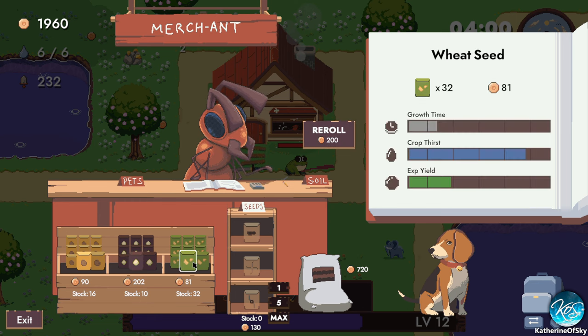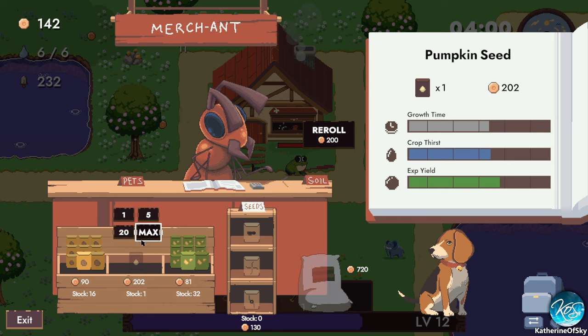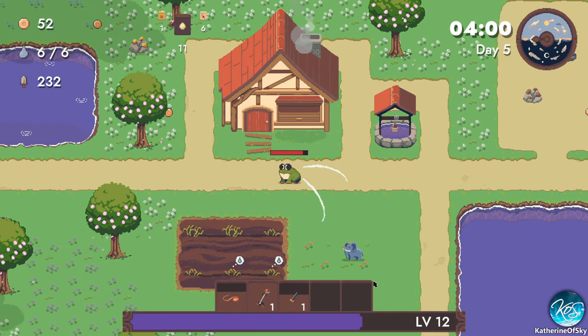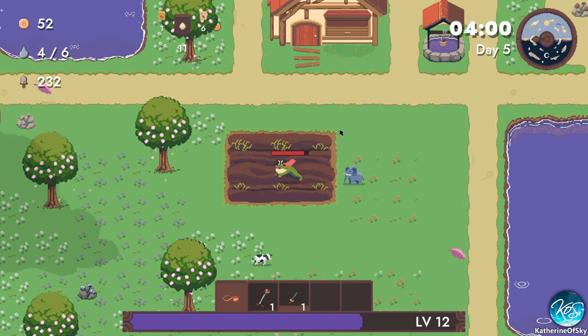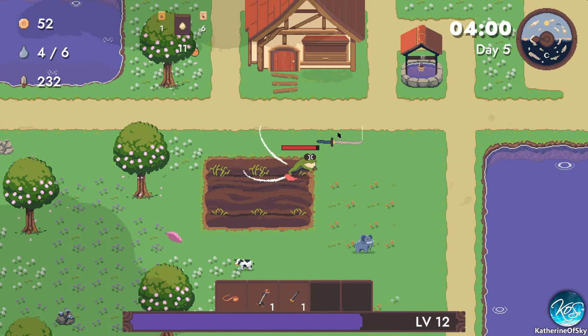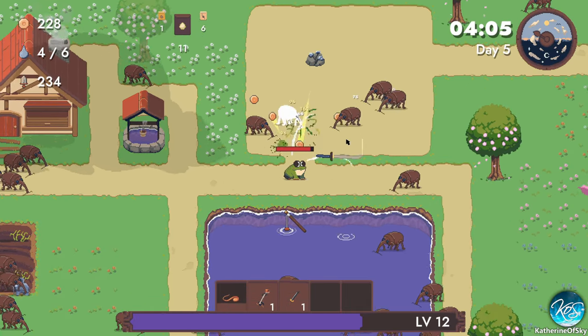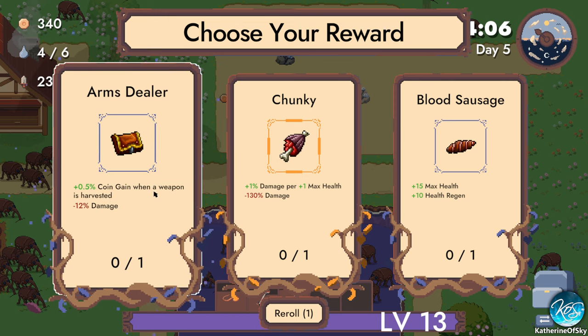We have one elephant and one cow so we need to plant seeds ourselves. We only have three weapons, so chances are good we're going to get more stuff. Let's go and see if we can fish and mine at the same time — we certainly can. Coin gain when a weapon is harvested — wow. Minus 12% damage — I'm going to use a reroll; I don't like any of those. Crit chance and crit damage — that sounds amazing. Plus 1% mining speed when an ore is mined — that sounds kind of amazing, but I'd rather it be fishing.